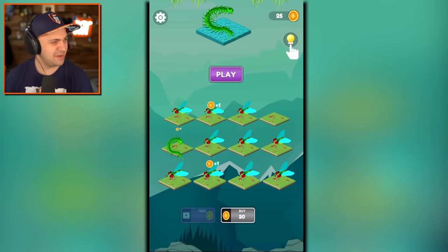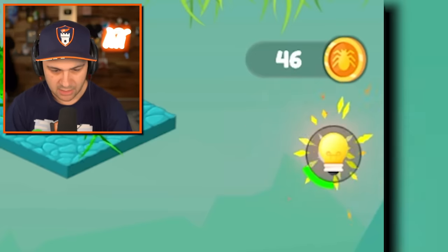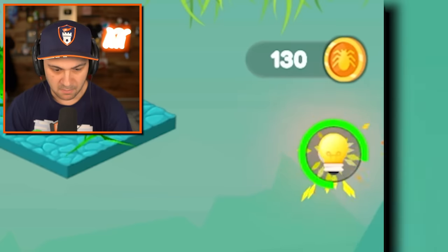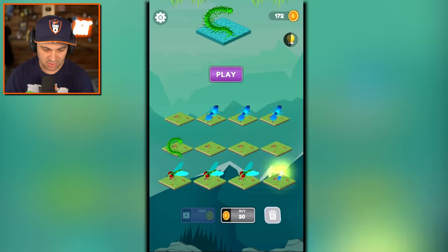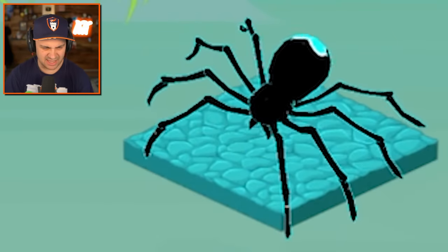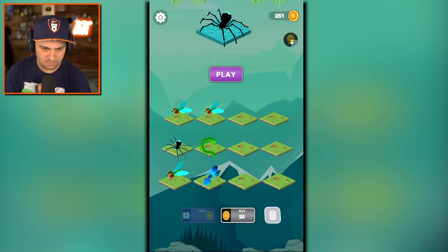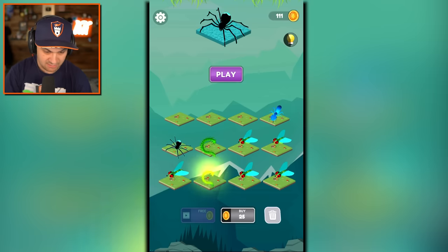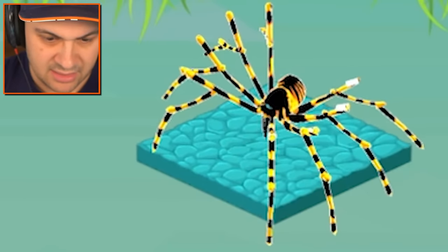I can buy so many flies! I don't know if maybe I should be saving my money for other things. What is this light bulb? That like powered up my money generation - that was awesome! All right, let's start merging all these guys together, because I want to see what we're going to make. We got two centipedes. Two centipedes make a - oh gosh, that's a creepy looking spider. What is it with these merge games? They got me hooked. Can I do the light bulb thing again? I totally can! You're just going to keep giving me free money? And now I can buy more bugs.